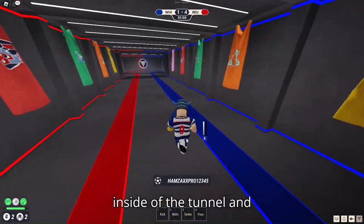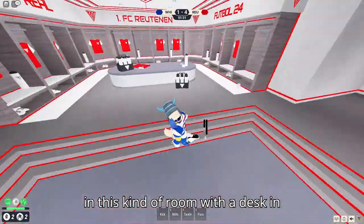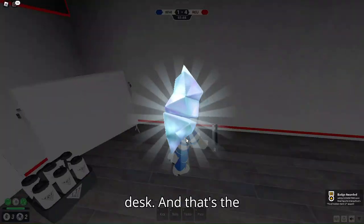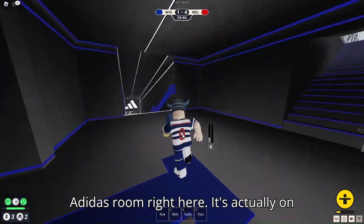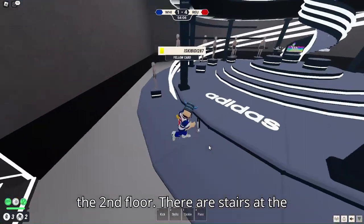The third shine is actually inside the tunnel, in the red locker room. It's in the room with a desk in it — it's going to be right next to that desk. That's the only shine in the red dressing room.